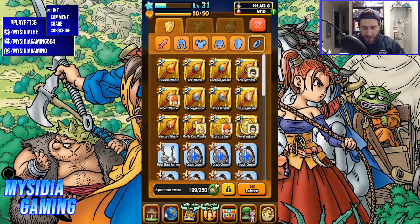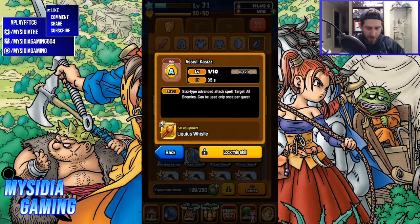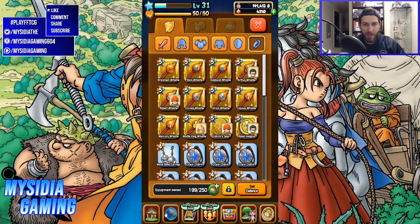Then we have the liquid slime whistle. This one has a Kassiz effect, which is going to hit all enemies — just a Sizz attack on everybody — and it's got defense and magic attack plus 10. Again, a solid AOE attack to add. That one is harder to get than the others because you have to have the liquid metal slime spawn in order to get the drop.